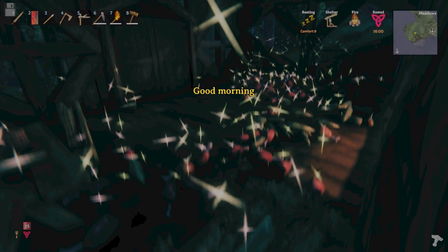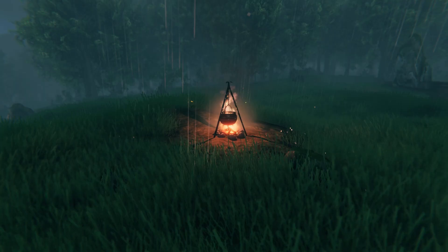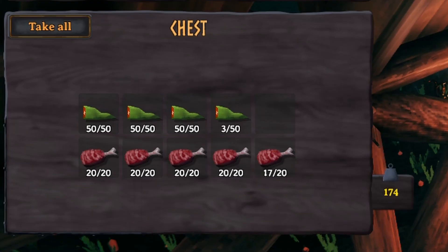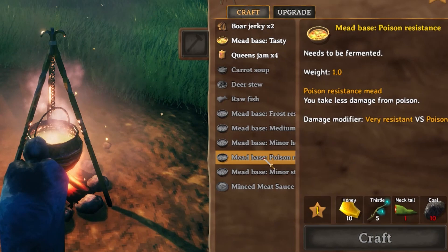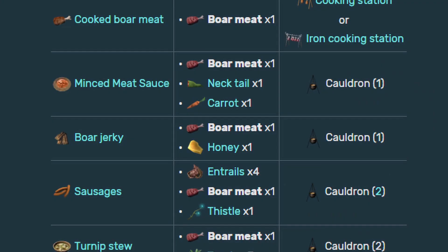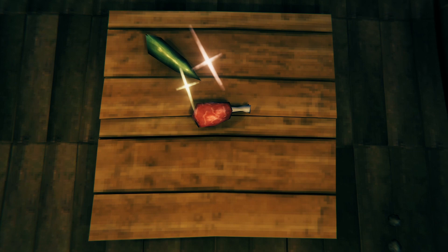I bet you have a lot of boar meat and necktails lying around and you're wondering if you should grill them now or save them for a rainy day — assuming your cooking station has a roof on that rainy day. Well, you should probably keep some in stock because strangely enough, necktails are used in poison resistant potions and boar meat will be heavily used in recipes along the way. But with a cauldron level 1, you can still treat yourself to chunks of goodness in thick gravy. All you need is one boar meat, one necktail and a carrot. Slice them all up nicely and throw them in the boiling water for less than a minute, and you will have a delicious course of minced meat sauce.